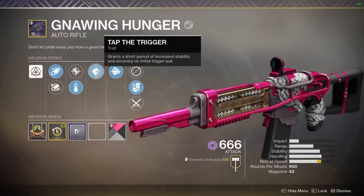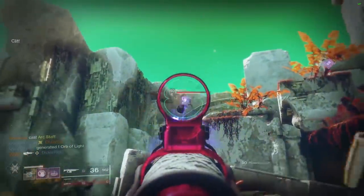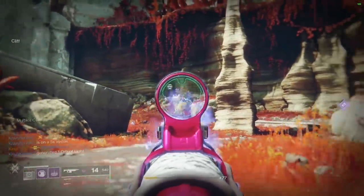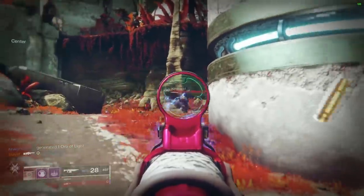The other trait on this roll is Tap the Trigger, which is kind of whatever on an auto rifle. I like Tap the Trigger on fusion rifles or aggressive sidearms, but it's not great here. The other perk is Multi-Kill Clip — reloading grants increased damage based on the number of rapid kills made beforehand. So today's video is really about finding the god roll: what role should you be looking for? The first question is Multi-Kill Clip versus Kill Clip on a 600 RPM auto.